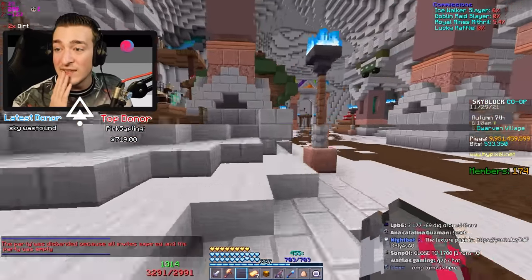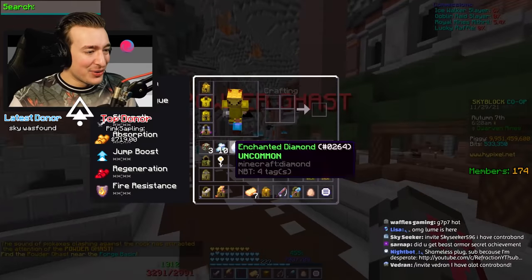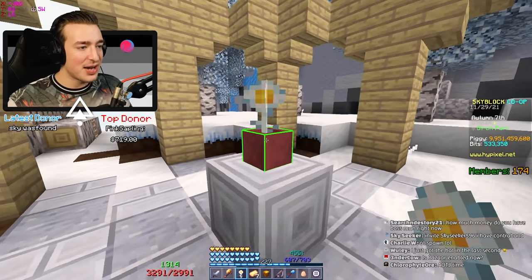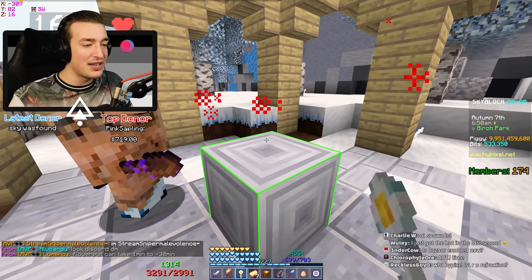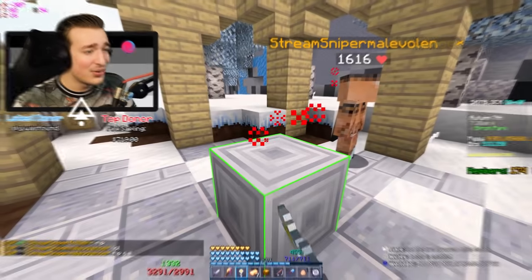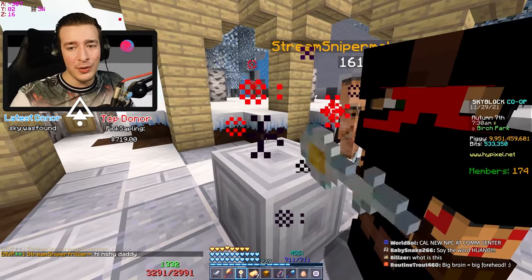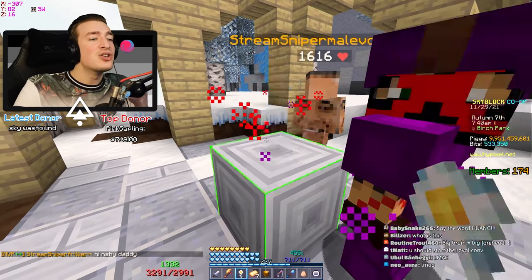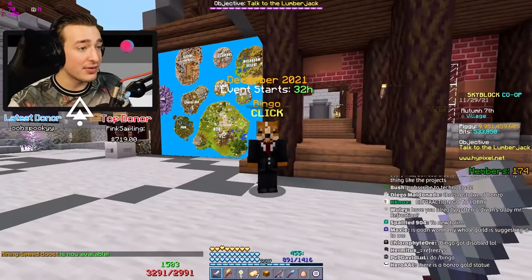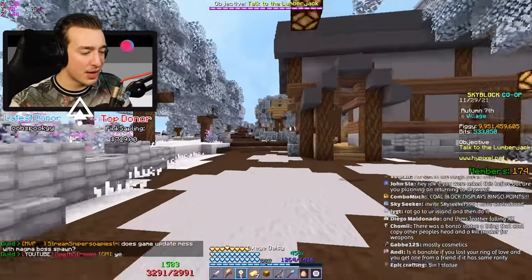We only have a couple of achievements left. One is the Royal Conversation, another is the Empty Flower Pot, and the other is the Aspect of the Jerry. Let's go do the flower pot one first. Here we are again, old friend. We got the right flower this time - we know to right-click and left-click. It's showing the red particles. Come on, give me the achievement! It's not that deep. We'll get it before we get kicked out - hundred percent, no cap.